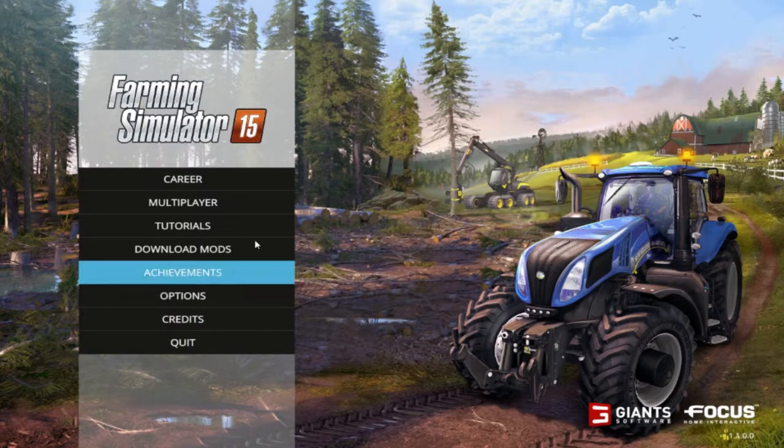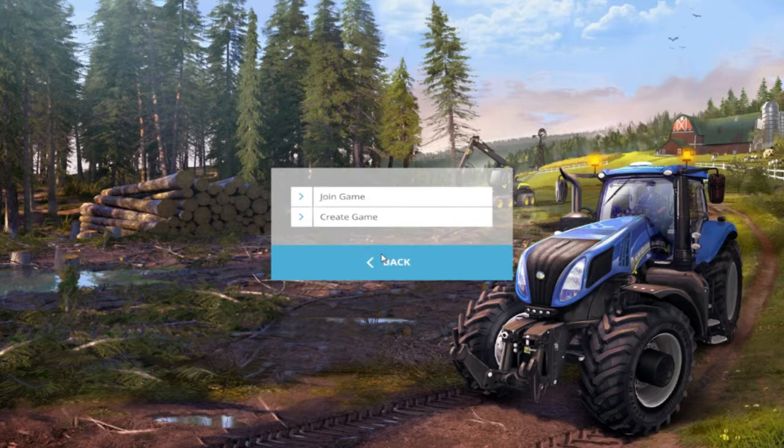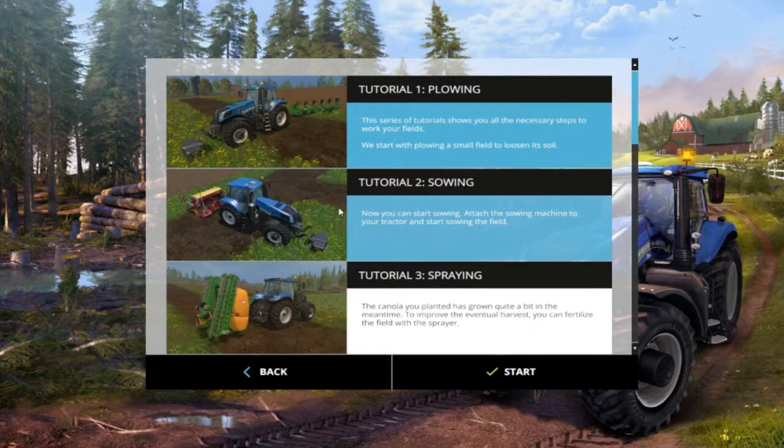Heading back, the next one down is Multiplayer. Farming Simulator 2013 and 2014 had multiplayer, but the multiplayer within 2015 has been upgraded a hell of a lot. You can either join a game or create a game — I'll be going into how multiplayer works in a separate video.